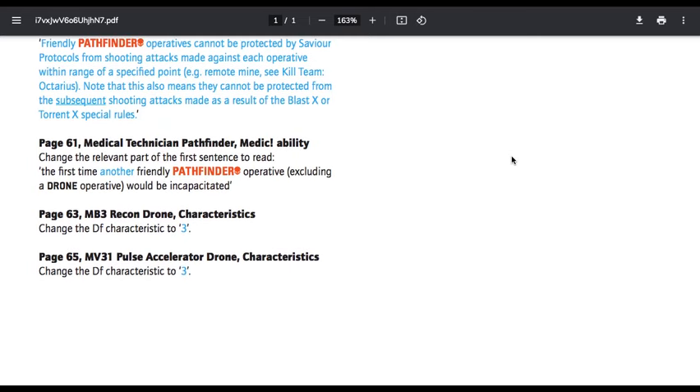Page 61, Medical Technician Pathfinder Medic ability — change the relevant part of the first sentence to read: the first time another friendly Pathfinder operative, including a drone operative, would be incapacitated. So basically, just specifying that you cannot use the medic ability to save himself. Previously when he was knocked out, you could use your medic ability on himself. Now it's just saying you can use it on someone else but not yourself — it makes sense that he can't get knocked unconscious and then get himself back up.